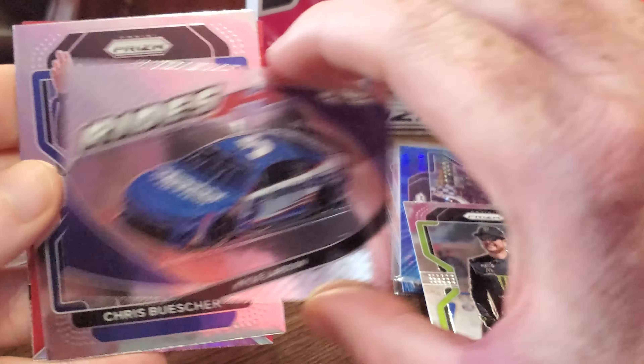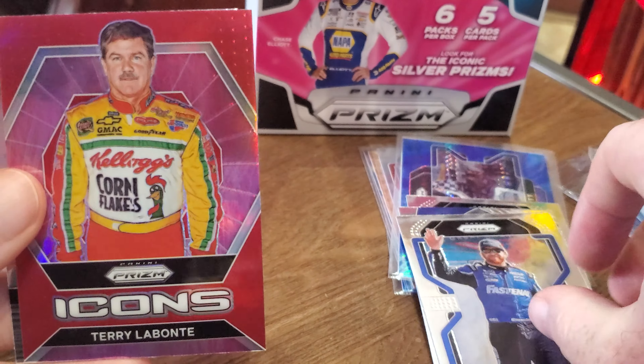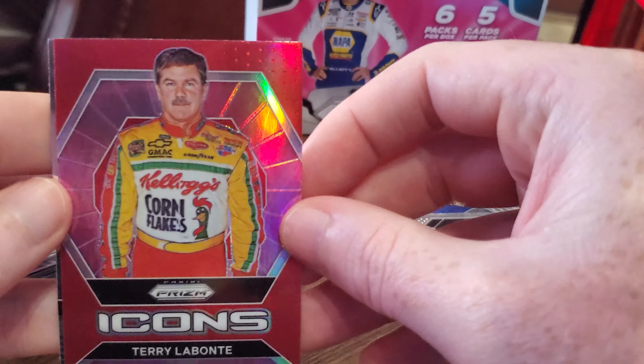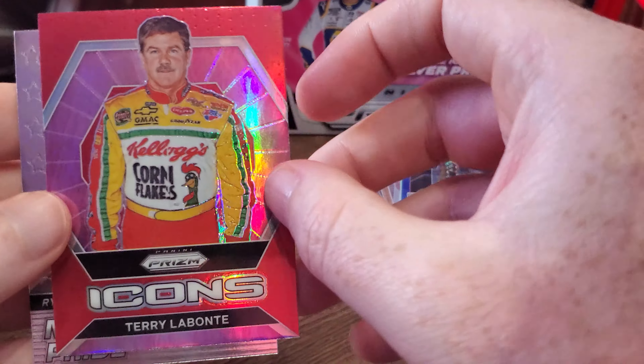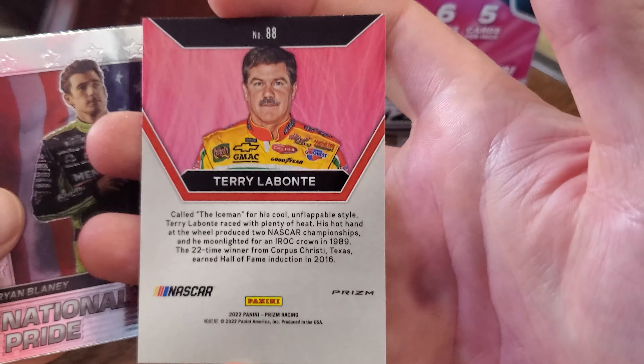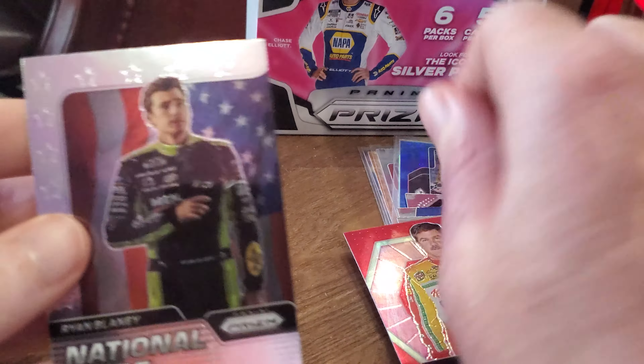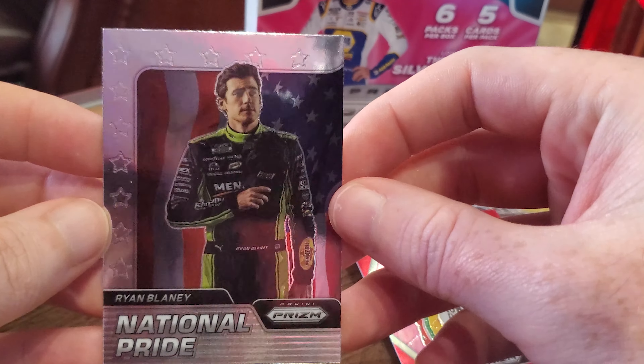Jeremy's final pack: Kurt Busch, Kyle Larson Rides, Chris Buescher, Terry Labonte Icons — looks like it's red. And in the back we have National Pride base Ryan Blaney.